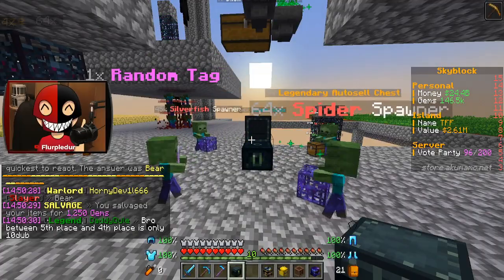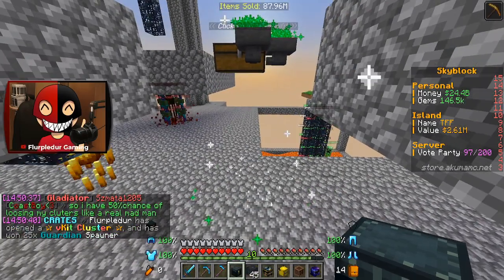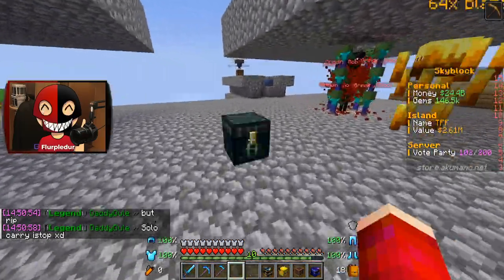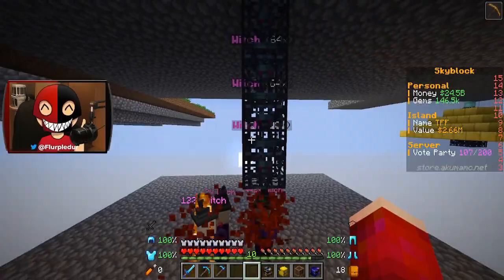These are decent. Guardian spawners! A lot of this I'm gonna have to organize and deal with in my free time. It's gonna be a whole thing. 90 witch spawners? Okay, well here's the thing — I also need to go to the gem shop now.